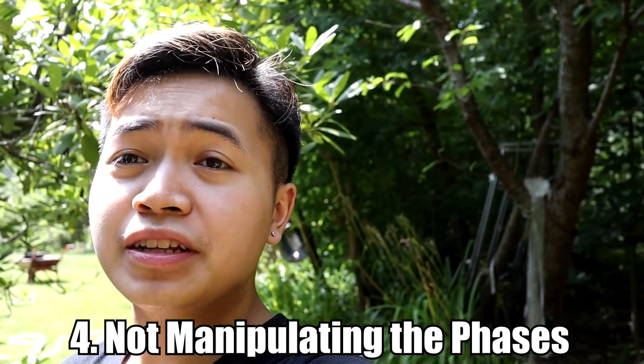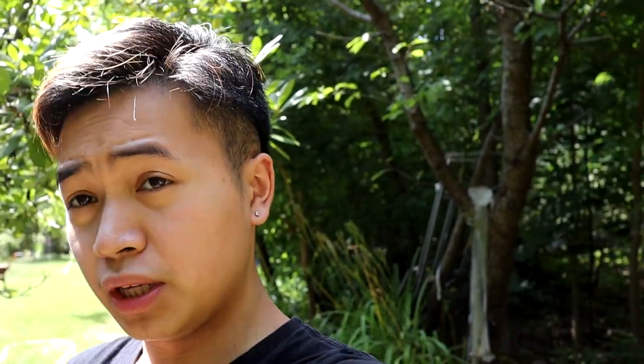Number four: not manipulating the phases. Believe it or not, you can manipulate the phases to your advantage in Yu-Gi-Oh. One of the most popular cards used nowadays is IP Masquerena. For those who don't know what this card does: during your opponent's main phase, you can link summon using this card and another card or cards you control. You can force your opponent to use this effect, and here's how.